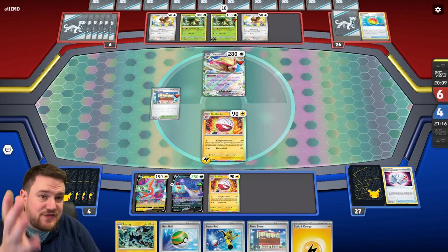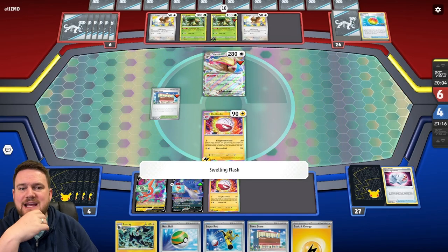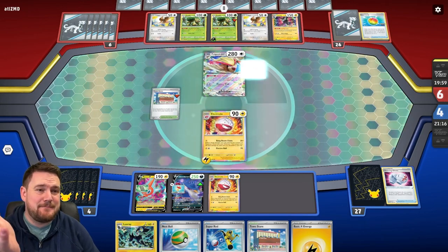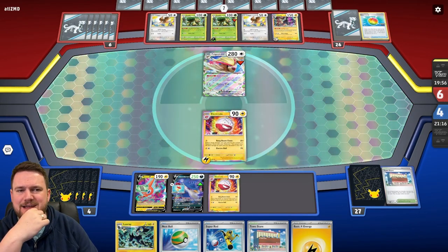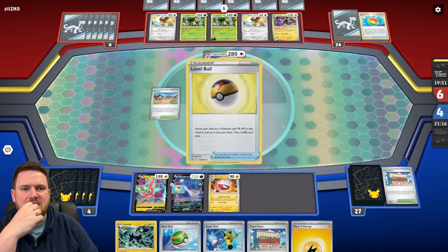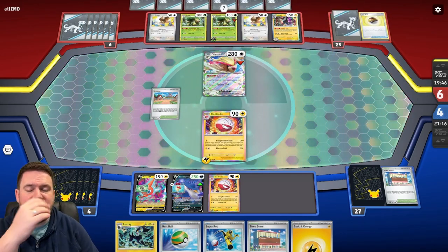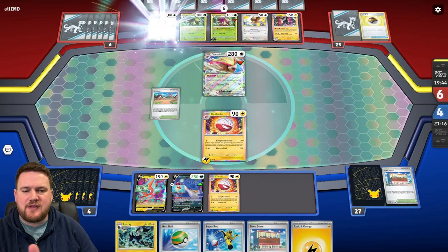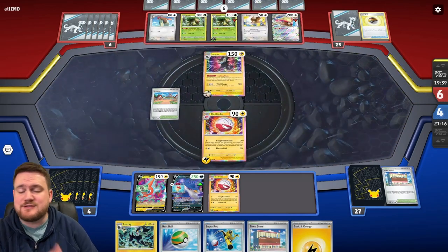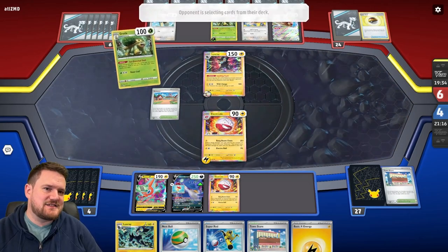With the Pidgeots in play, that's actually a really good position for us to be in. Our Electrodes will be able to take a knockout on those Pokemon quite easily. Plus a Luxray in play with a Reversal Energy, so they'll be able to take a prize. I'm also going to use Artisan — we can use Artisan, get ourselves a Snorlax, or even another Voltorb. We can follow that up with a Nest Ball, then replace the Stadium with Town Store and grab a tool to do more damage with our Electrode.